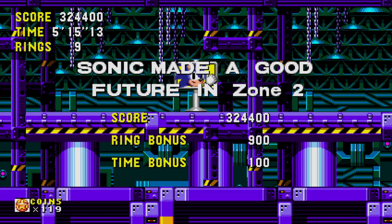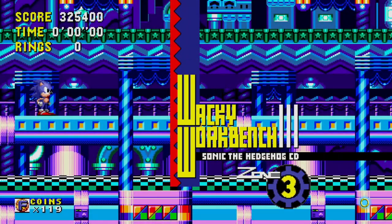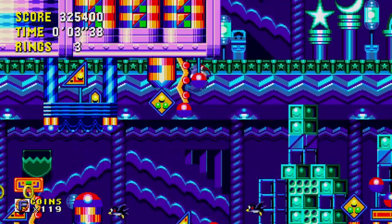So even though we didn't get to enjoy the past part of this area, we got through the first two acts of Wacky Workbench Zone. So let's take on Dr. Eggman and see what happens there. I think we're right about the fact that now that we have the time stones, we just automatically get good futures.